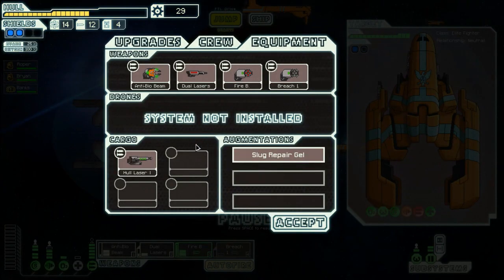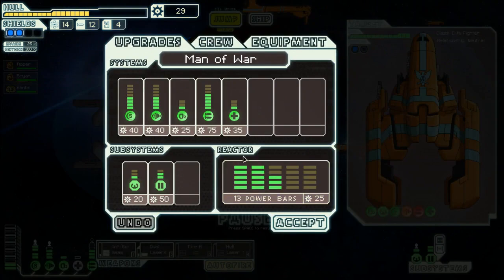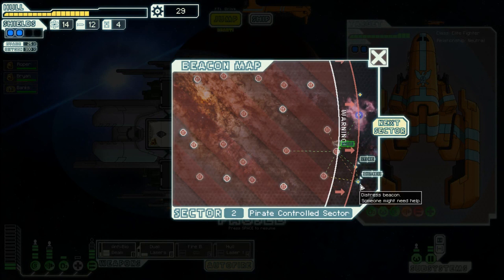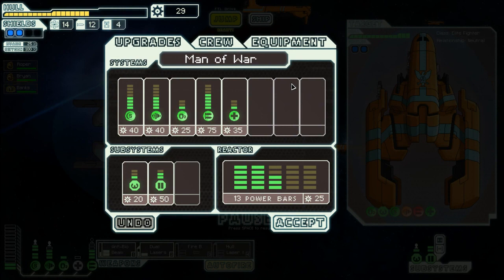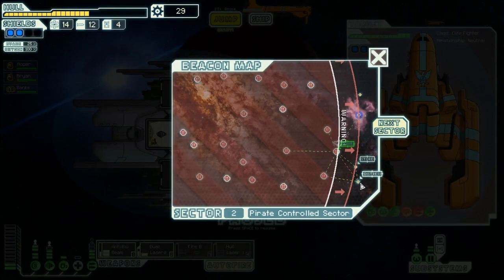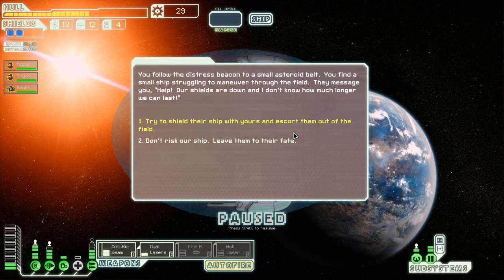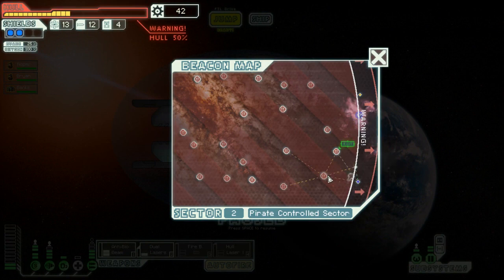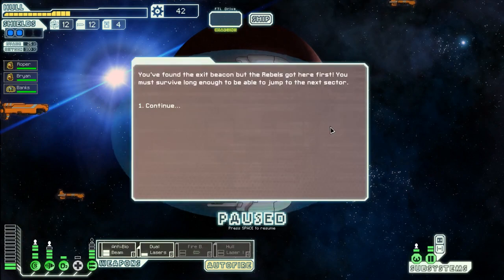Do we want the store? We've got the hull laser, we've got the breach bomb that we're never going to use again. If we sell the breach bomb who knows what we can buy - like say a power. Or we can go to the distress call and get some guaranteed scrap. Yeah, let's go to the distress call. 13 scrap for all that damage - I don't think that was worth it at all. Let's get back to the exit - we've cleared it of rebels so we don't have to worry about fighting anybody.